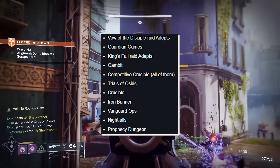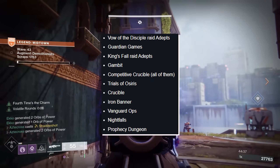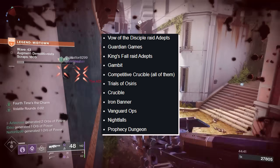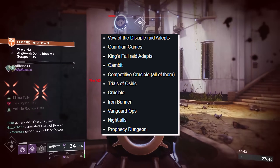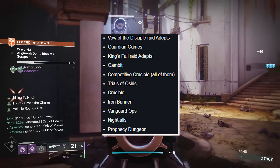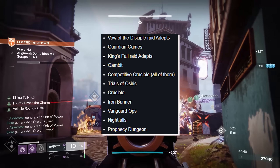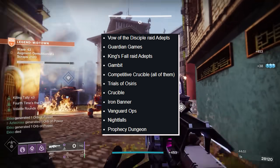The eligible weapons include: Vow of the Disciple, Raid of the Deep, Guardian Games weapons — things like Taraxippos, Hula Balloon, King's Fall, Gambit, Competitive Crucible — all of them. You're telling me I can have Rose with enhanced perks? Trials of Osiris, Crucible, Iron Banner, Vanguard Ops, Nightfalls, and Prophecy Dungeon are all included.